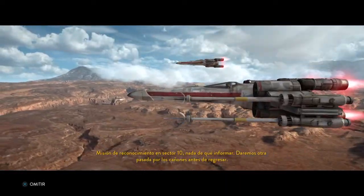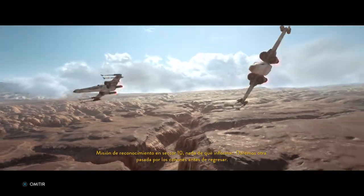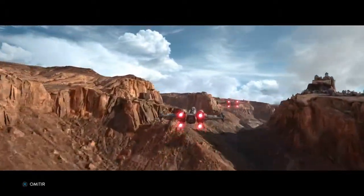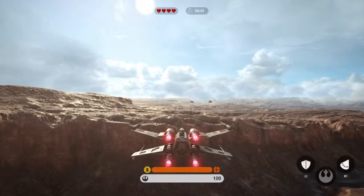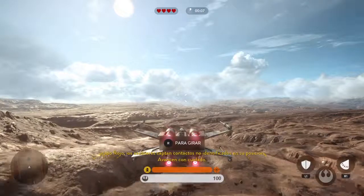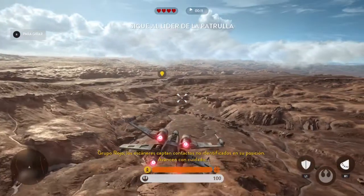We've got mission over Sector 10. Nothing to report so far. We'll make a pass through the canyons when we're heading back. Red group, scanners are picking up unidentified contacts ahead of your position. Proceed with caution.